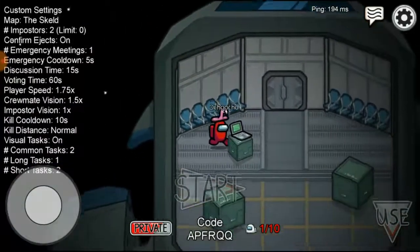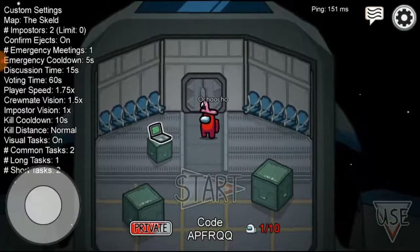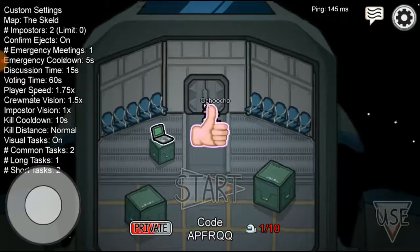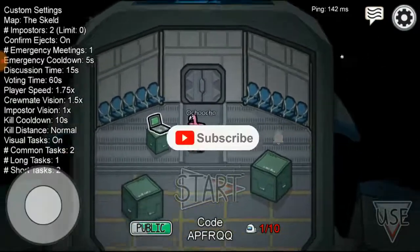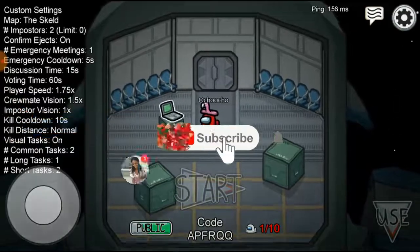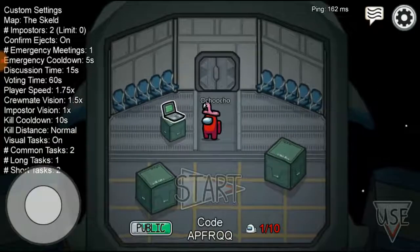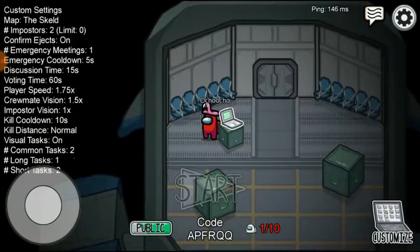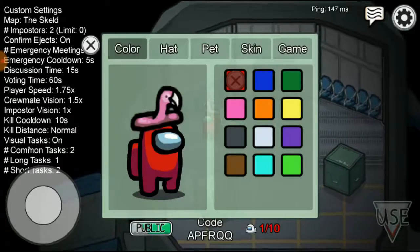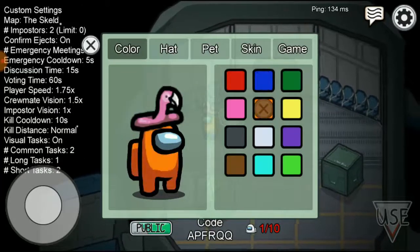Once you click Confirm you are now creating and entering the game lobby. You can set it to private — if you don't want to play with friends it'll be private — or click again to set it public, meaning anybody can join once they receive the code.